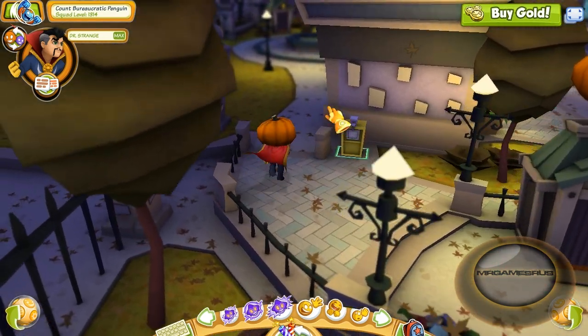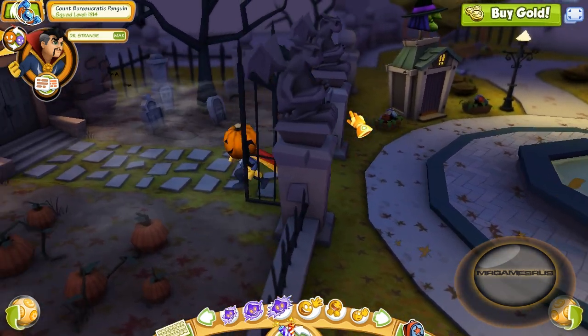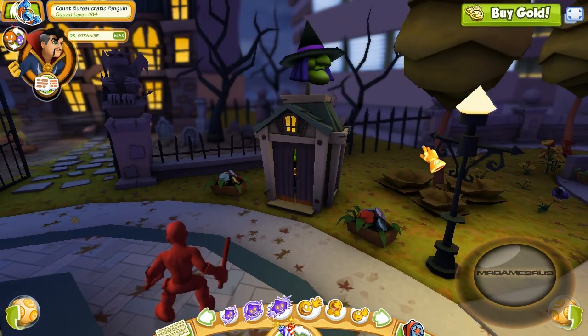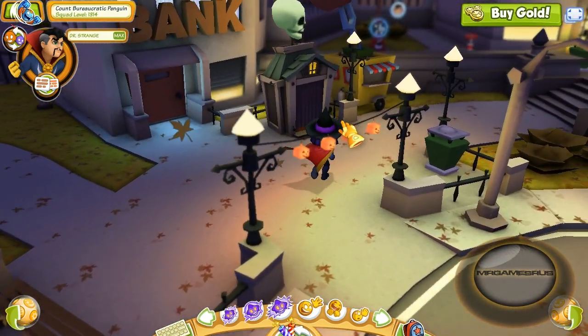Let's go up here and get our witch eye. Time to perform some witchcraft. And there's the Sanctum Sanctorum — the good old Dr. Strange's residence right there. We'll go in there later. Let's go up here and get our witch eye. I now know witchcraft.